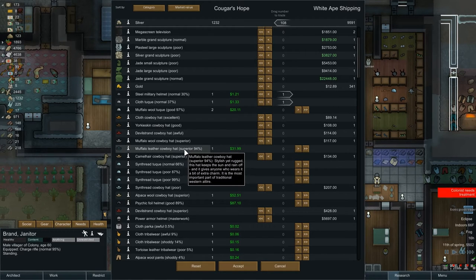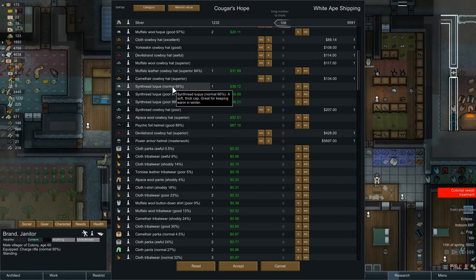Muffalo leather cowboy hat - we already have one. Dwayne had written in the suggestion that our warden should be wearing a cowboy hat, and I suggested muffalo. That's a great one - 94% and superior, that's a keeper. Need to remind myself to get that onto Brand. Camel hair is theirs. Moving on to sin thread. Toques at 66% - we'll sell those since we can make some more. Let's sell the majority of this clothing and just make new. Get rid of the toques.